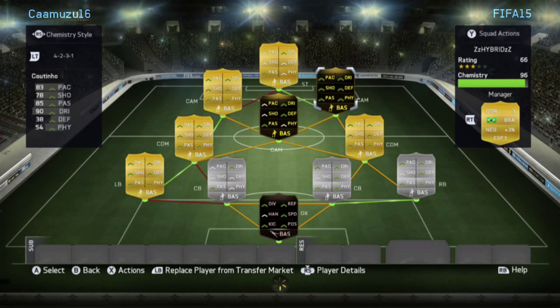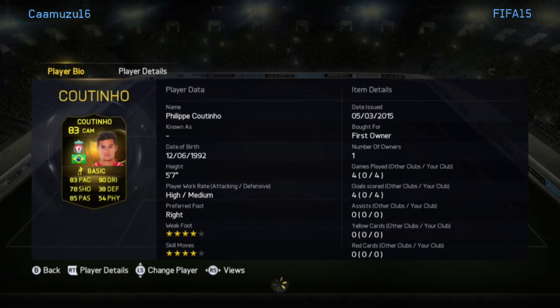Next we have one of the best players I've packed so far this year — Coutinho in-form. I packed him and saw those stats: 4-star/4-star, high/medium work rates. He scored a bullet long shot for me, about 25-30 yards out, top corner, and that'll be in the video as well.